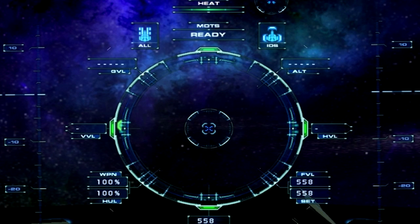Up here we have heat. So if you're having a lot of friction when you're on a planet, you'll see the heat kind of spiral out of control. Or if you're getting too close to the sun, you'll see the heat spiral out of control. It serves as a warning indicator before your shields start getting hurt, so pay attention to it.